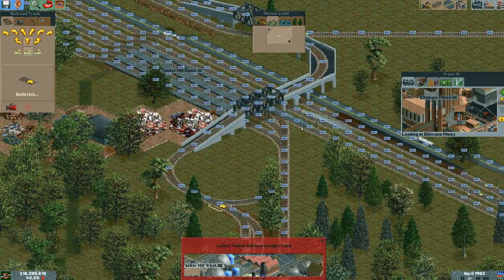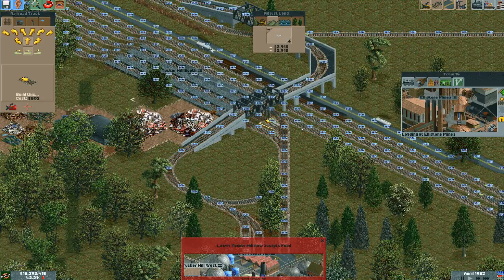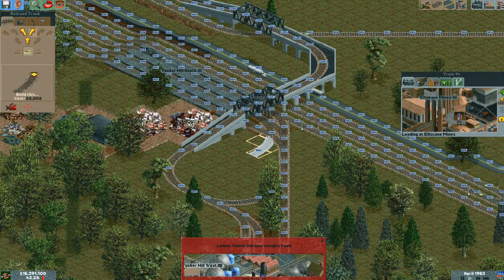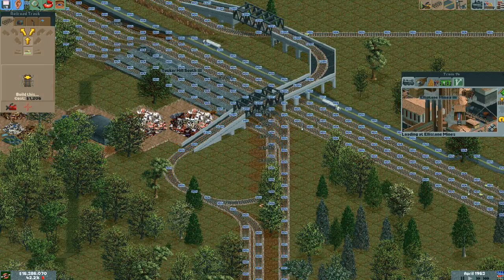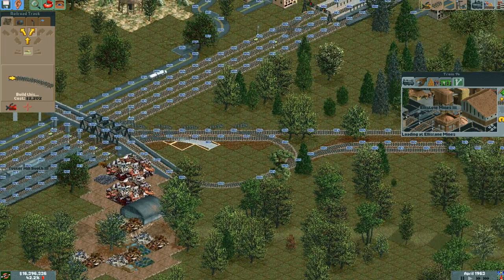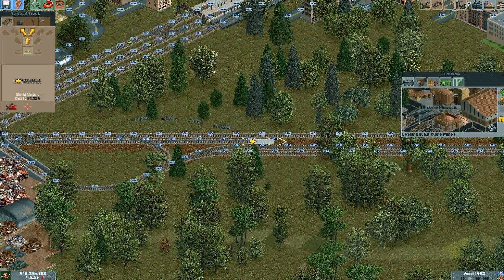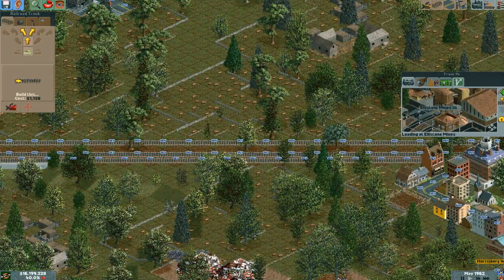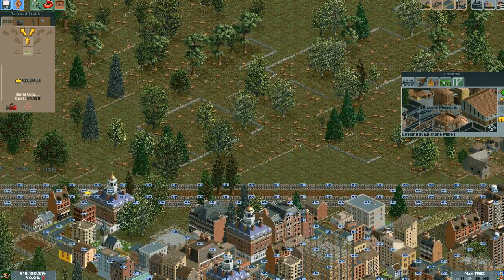I don't know how to connect this middle track here properly. I think what I could do is just like this. That means we don't want to get two connected, but that's not too bad. If only they could be easily insulated. This is just planning for the future, basically.